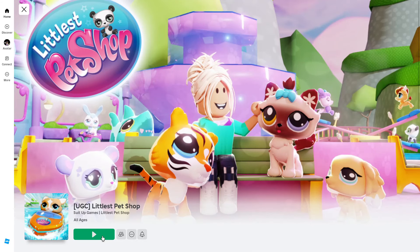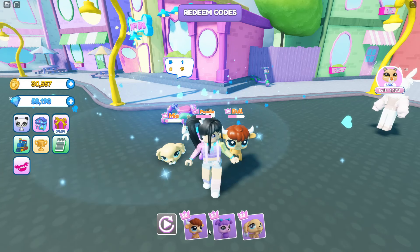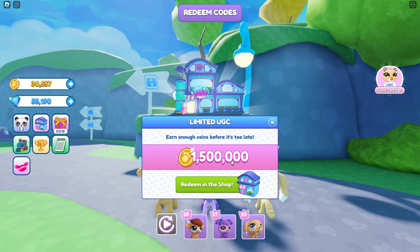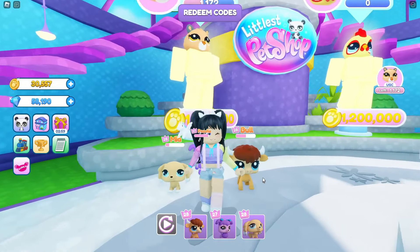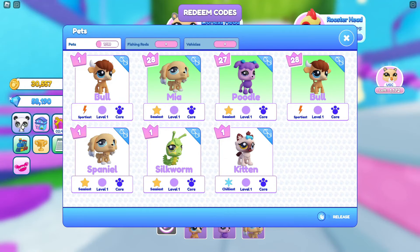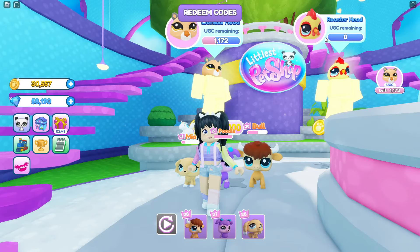Go ahead and join Little S Pet Shop. You'll automatically earn your daily rewards when you sign on. Let's click on the UGC item, and we'll see that we need to earn 1,500,000 coins. If we click redeem in the shop, this is where you're going to need to go when you have enough coins. This will also tell you how many copies are still available to claim. Let's get started by equipping our best pets. You can have three pets equipped at one time, so make sure you equip your highest level.